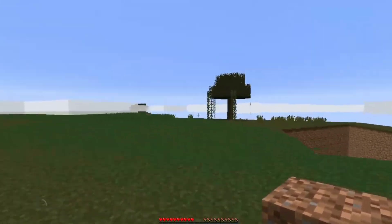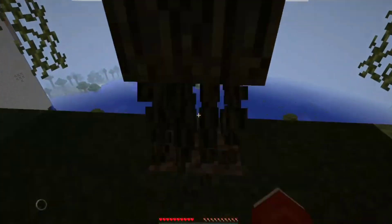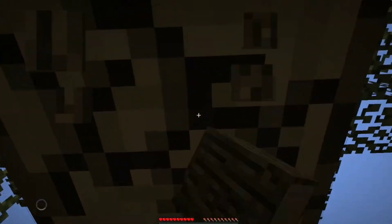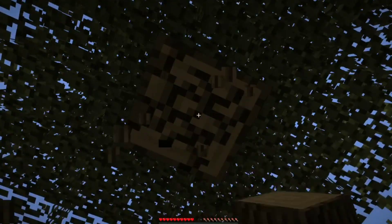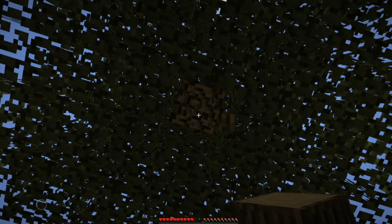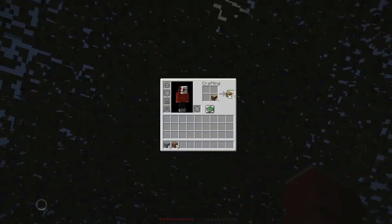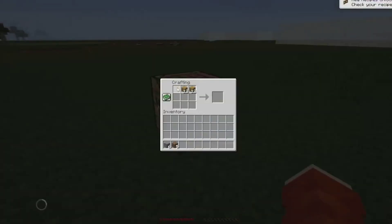I'll get some wood — get some wood on top of the Far Lands. I'm not allowed to leave the Far Lands and go out there. I'm not going to get an enchanted sword on the Far Lands. I'm just going to make a crafting table. If I fall off, I shall die.